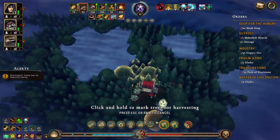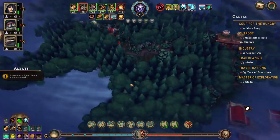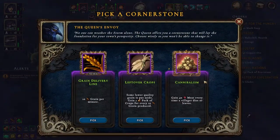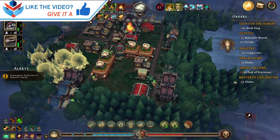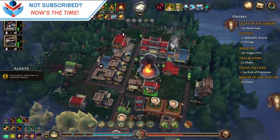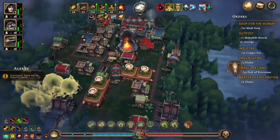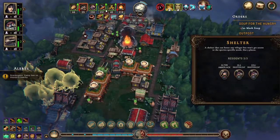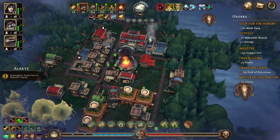Let's open up to him there. I'm hoping that we find some clay somewhere, that would be really nice. Another 10 grain per minute, sure, why not. We're making packs of provisions somewhere — where is that foragers camp? All right, so that's getting done.